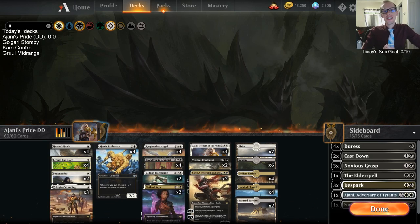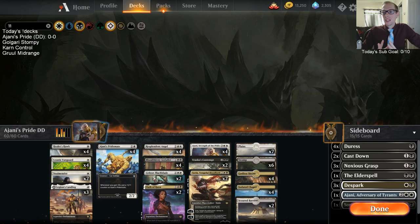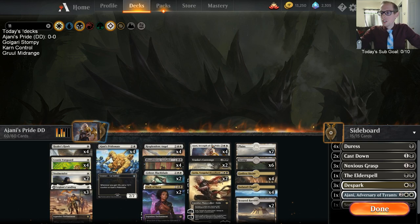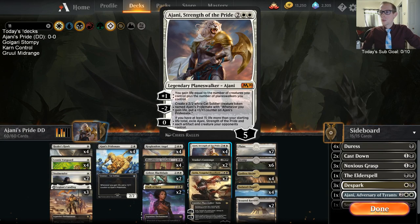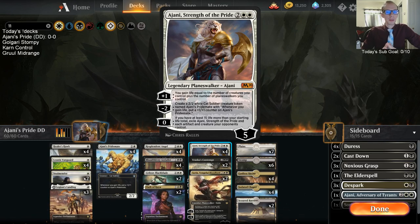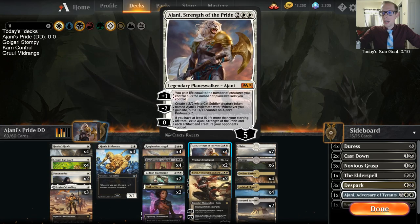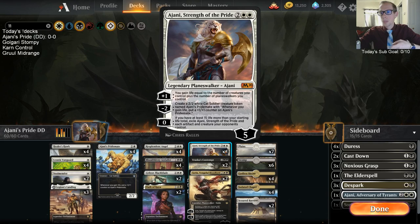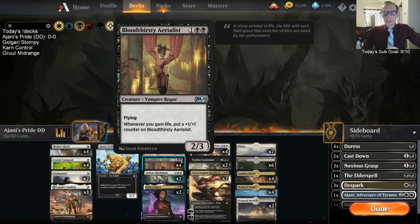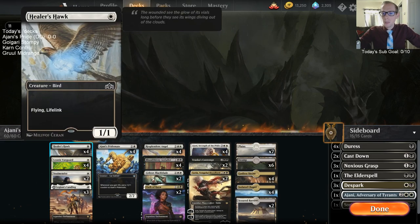Welcome everybody in Twitch chat and on YouTube. We're starting today with a deck we're calling Johnny's Pride, built around lifelink and specifically Ajani Strength of the Pride — a new mythic in Core Set 2020. It's a four-mana, five-loyalty planeswalker whose minus-two ability makes Ajani's Pride Mates, so we'll basically have eight pride mates in this deck.